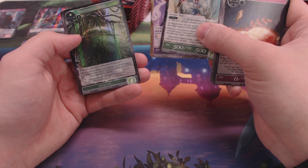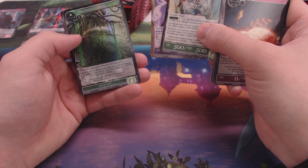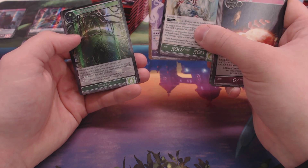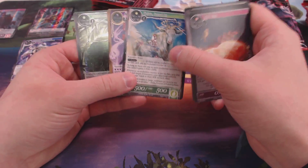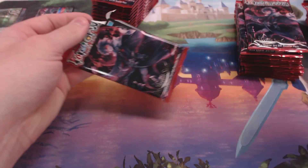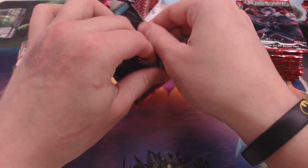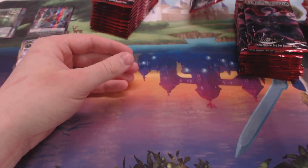Wind Secluded Refuge is the two-drop draw card — draw a card, and whenever a spell or ability your opponent controls targets a J Resonator you control, you may banish this card to cancel that spell or ability. That's pretty solid. What Joe found out the hard way is that it's a May effect — you choose when that happens completely.